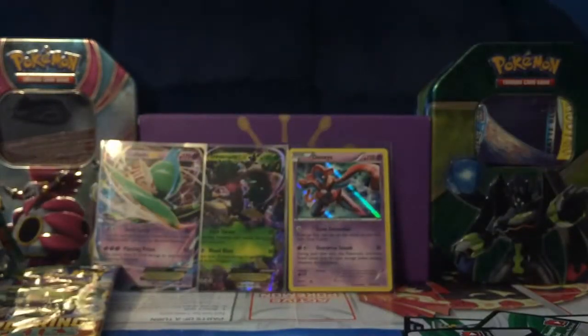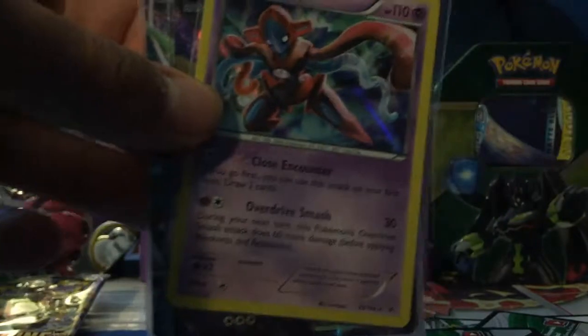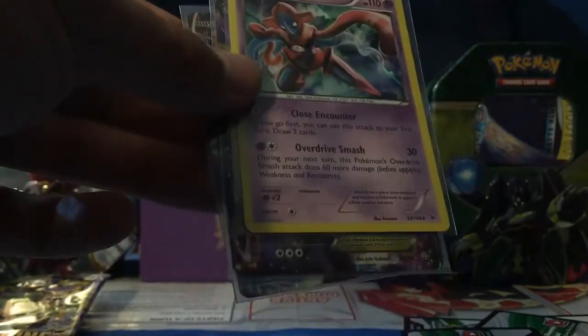Thanks for watching this opening. We got a Gallade EX, a Trevenant EX, and a Deoxys Hollow. Thanks again, and stay tuned for more videos.